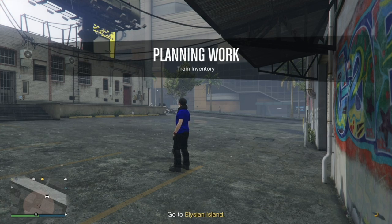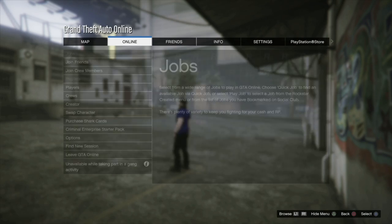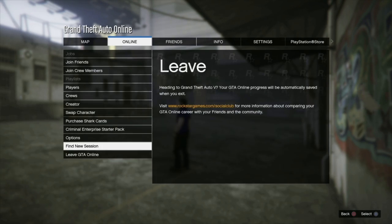You must call her before she calls you, or else you will not be able to cancel the job — you'll have to wait until the mission is finished. Once you've done this, simply load into a new lobby.